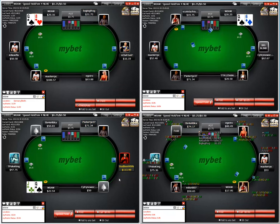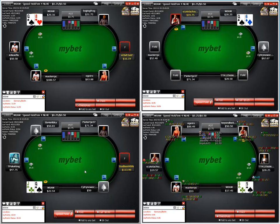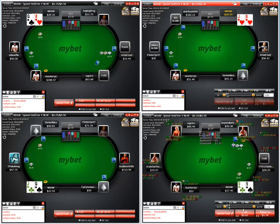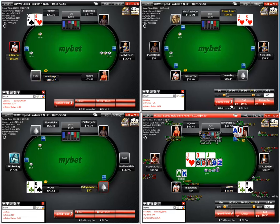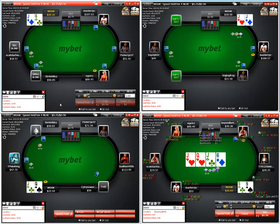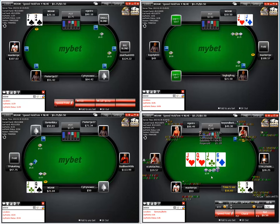Jack-queen — so if it's folded to us on the button, broadway, we'll go ahead and take a shot. We're due for a set — no dice again. Check-fold, play on. Jack-queen — we got it. 3x from the button, he checks behind, we take a shot.